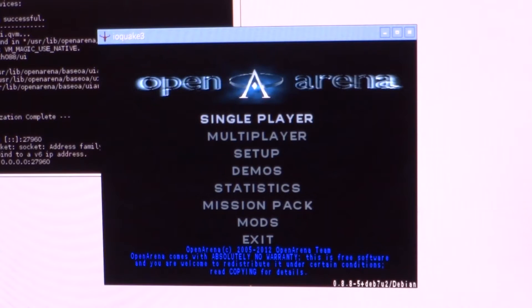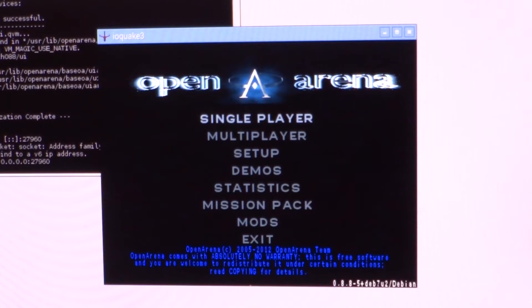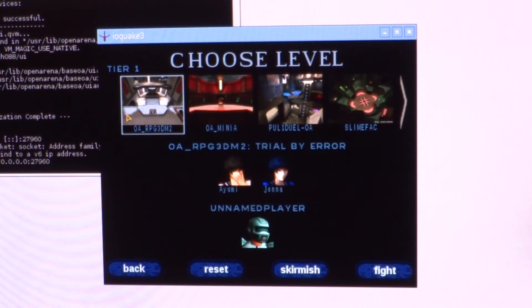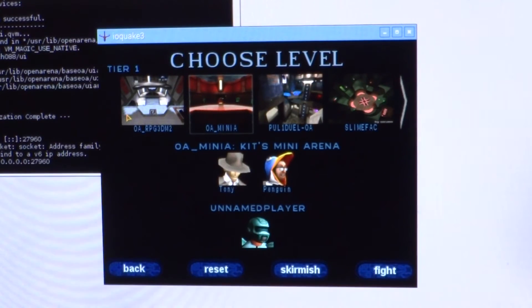Alright guys, we are back with Open Arena running on the Raspberry Pi which does not have the GPU drivers installed yet. As you can see, the frame rate even on the menu is very very slow. Let's try to get the game started. As you can see it's really hard to navigate, so let's go straight into the fight and see if it actually works at all.